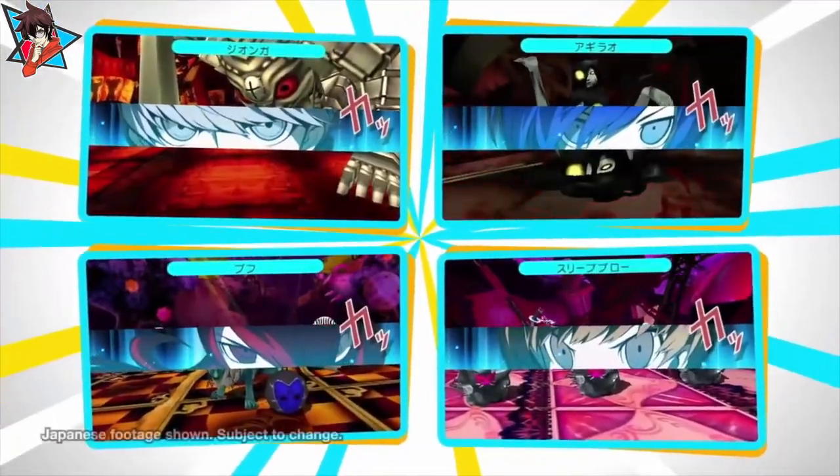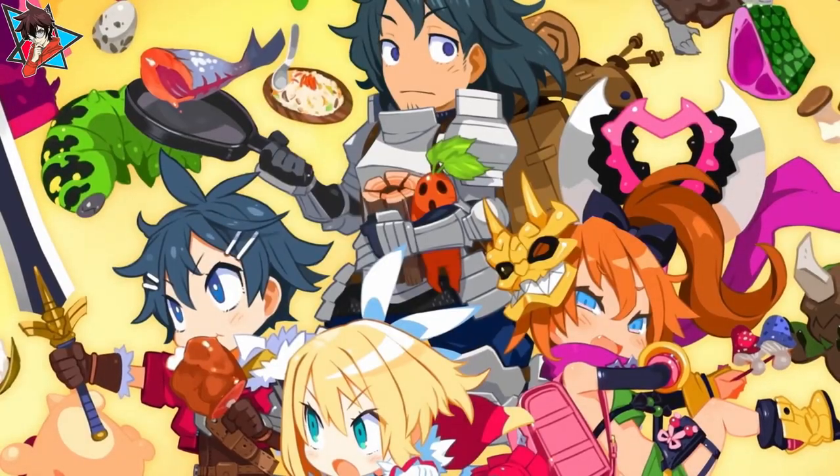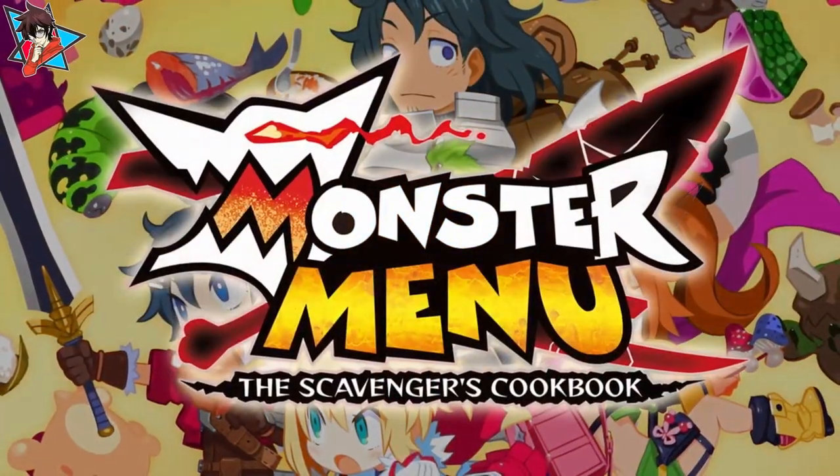What happens when you mix together dungeon crawling, roguelite, and strategic JRPG elements with cooking and foraging while sprinkling it with some cutesy anime graphics you would most likely see from games like Persona Q and Etrian Odyssey? Well, you'd get Nippon Ichi Software's latest title, Monster Menu: The Scavenger's Cookbook.